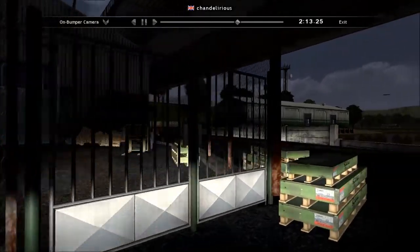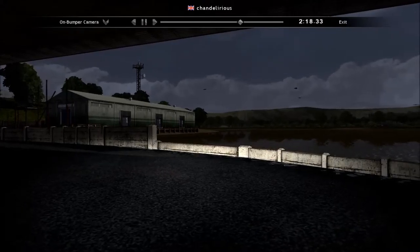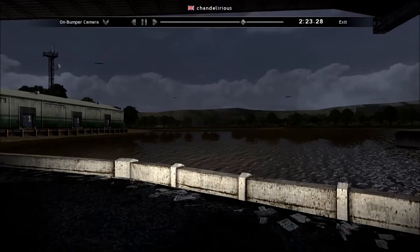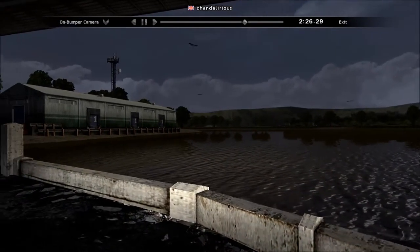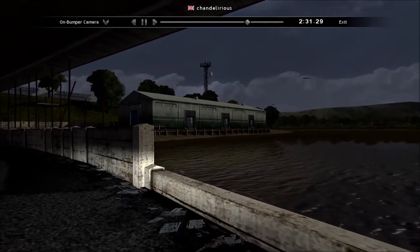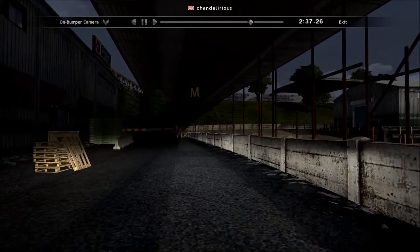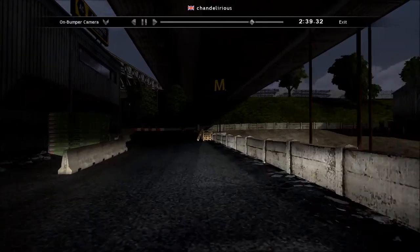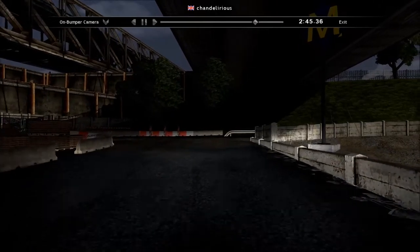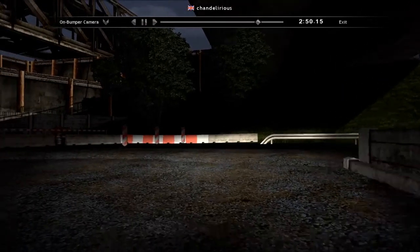Now we're approaching those conveniently placed pallets. We're going to take it to the left. Admire the Range Rover but don't get distracted by it. Swing hard to the right. Go down to the river's edge — I'm not really sure if it's a river, a lake, or the sea. Step on the accelerator on the straight here.